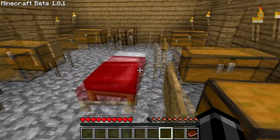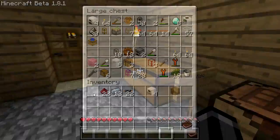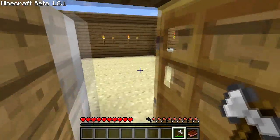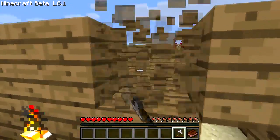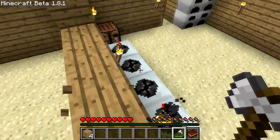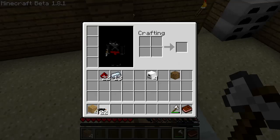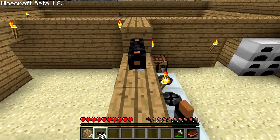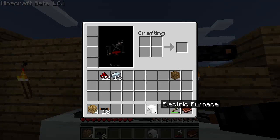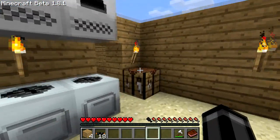Let me get my iron axe. We're going to cut away the top here because that's where we're going to run the cable. We'll put our cable up here first so we have something to place against. And we'll put our electric furnaces just like this — one, two, three, and four. Perfect.